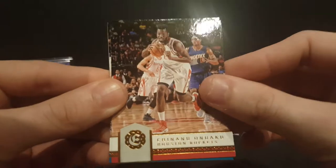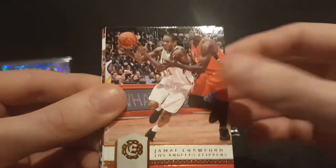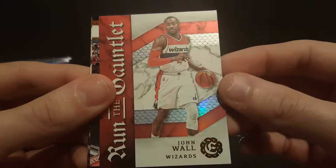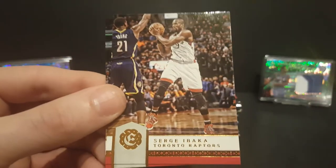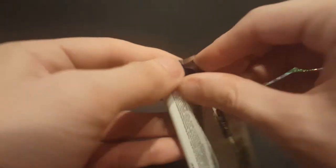We got a Chinanu Onuaku rookie card, MKG, Joel Bolomboy, Sergey Baca, and Scottie Pippen. Still looking for an Otto and a Mim — that's what we're chasing right now.